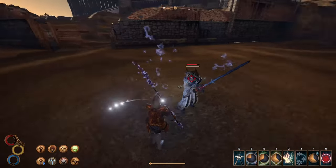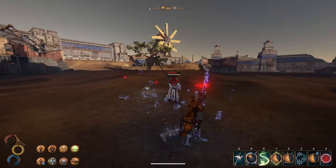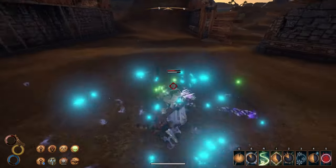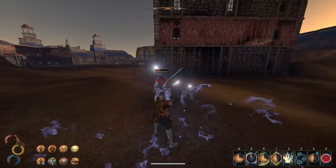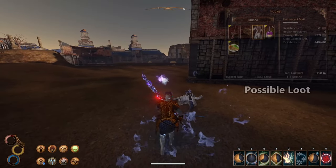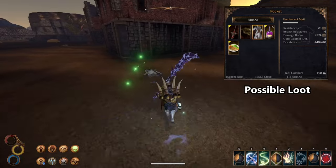He has very quick attacks and significant resistance to physical damage, so I would treat him with caution as he's dangerous compared to other bandits. Counters and blocking are really nice here as he doesn't really have anything unique to throw at you. He drops a really cool chest plate called Pearlscent Mail that is lighter and has a damage bonus. He was actually in the original game as well and can be found by players without Definitive Edition.